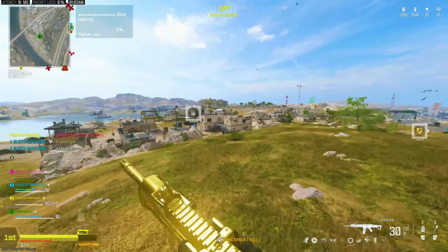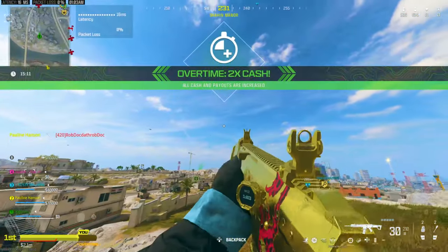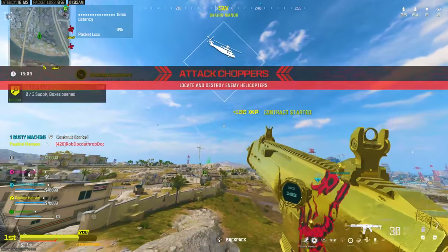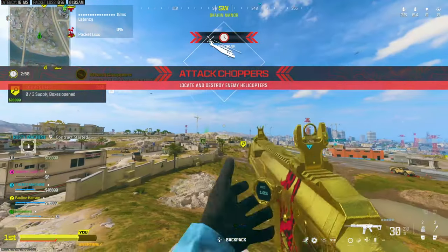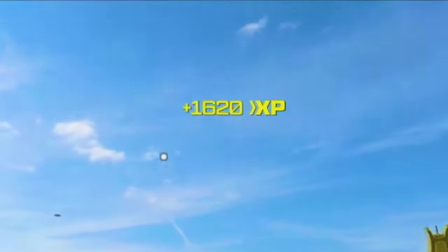Then go to the nearest enemy. You can find the easiest one with a crown on the map, or if you see an enemy, just go near him without killing him. Now spam all your Decoys at your enemy. At the moment it's double XP, guys — it's absolutely insane XP. Look how much XP I get just for throwing all the Decoys I have at this one guy.